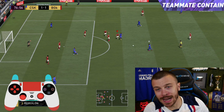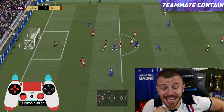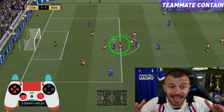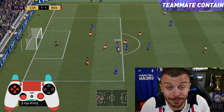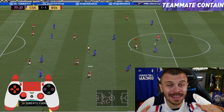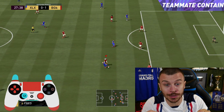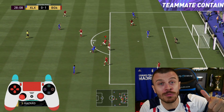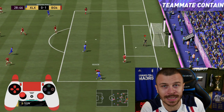Let's take one more example. I defend using the jacking movement plus the second teammate contain technique, and as you can see it pays off — AI takes the ball instead of me and we stop the opponent. The second teammate contain technique is a very important technique to use near your own penalty box alongside the jacking movement and running jacking movement to take the ball and intercept passes.